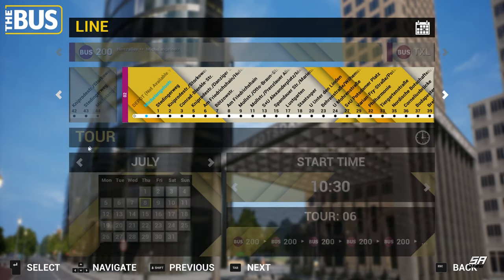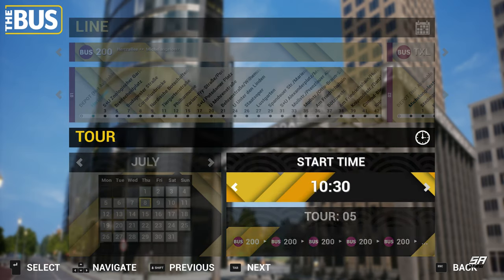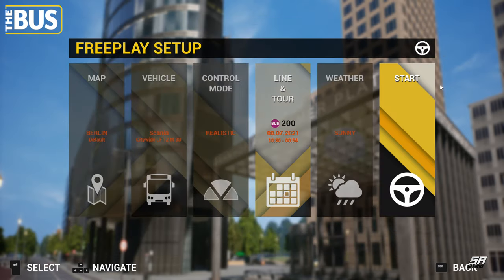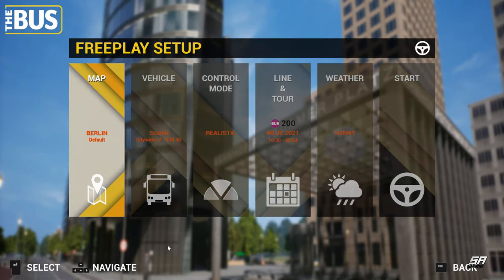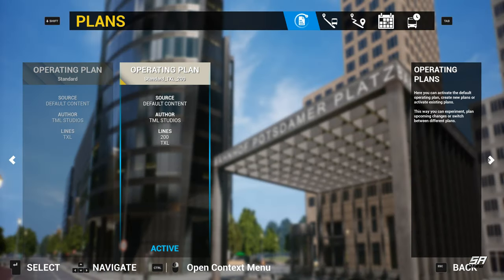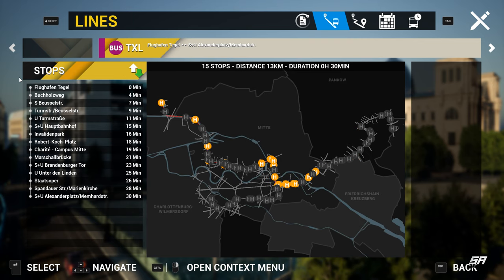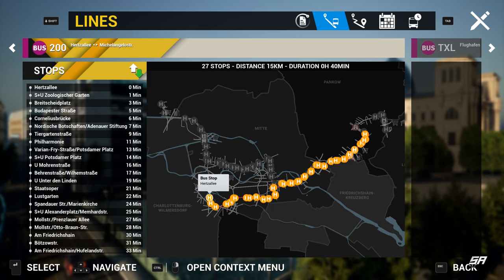Let's set this up as we're going to be getting on. We'll pick our route, set the right destination, time, date, and everything. Let's show you what Route 200 actually is. We'll click on Editor so we can see the route. For those of you that have caught the previous episodes, you'll know that we did Route TXL, which goes from the airport down through the city. And the new addition is Route 200. You'll see it now selected here with all the yellow stops.